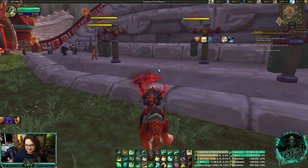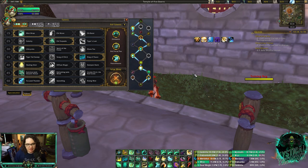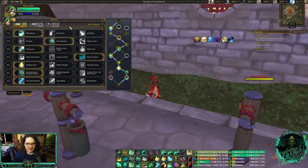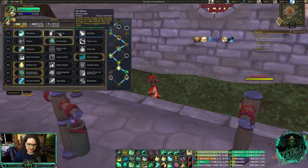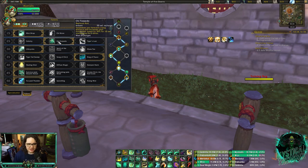Now you have to choose what talents you want to use. For the Level 15 row, Mist Wrap every time. I've tried Chi Wave but Mist Wrap is just too good — it increases Enveloping Mist duration by one second and gives it a bonus healing of 10%. Enveloping Mist is your best heal, your best HoT — I think it's one of the best HoTs in the game — so increasing the duration and healing just makes it that much better.